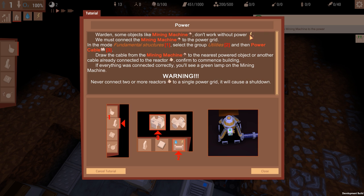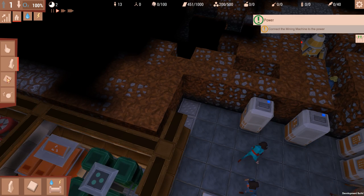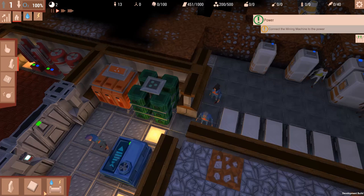Done. Some objects don't work without power — must connect to the power grid. Utilities, power cable. Never connect two or more reactors to a single power grid; it'll cause a shutdown. It's a little bit like Prison Architect, actually. They can't do that in Prison Architect either.